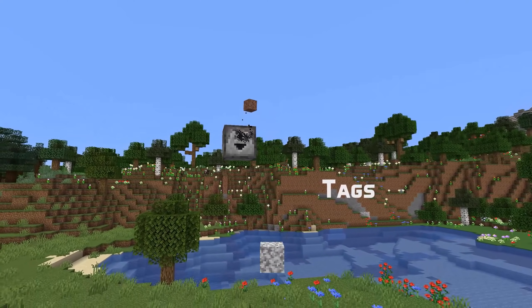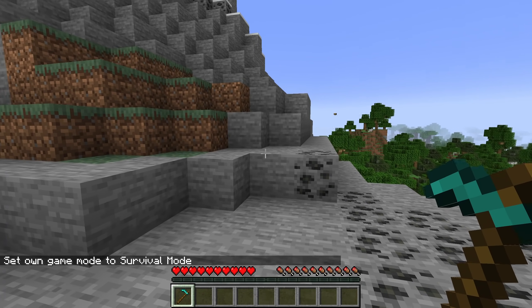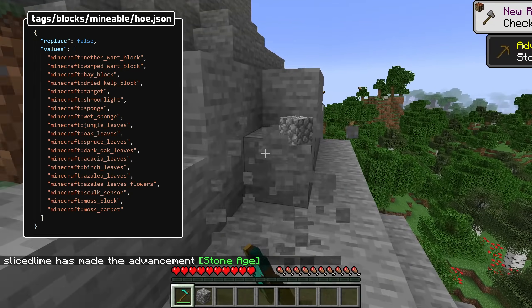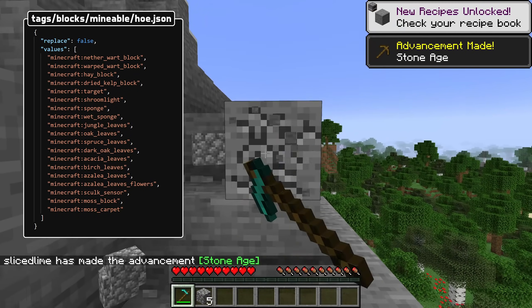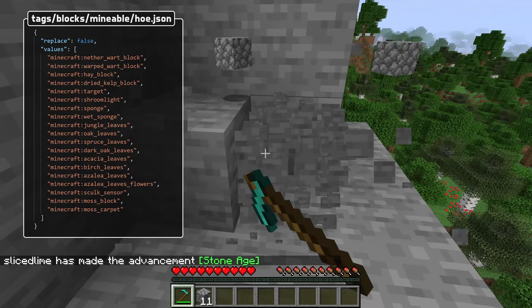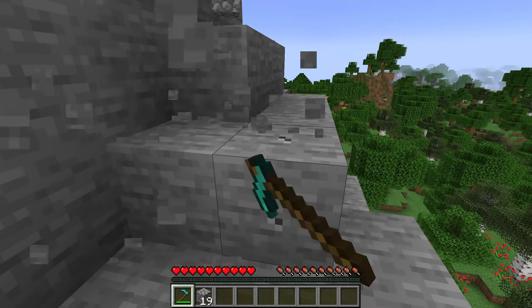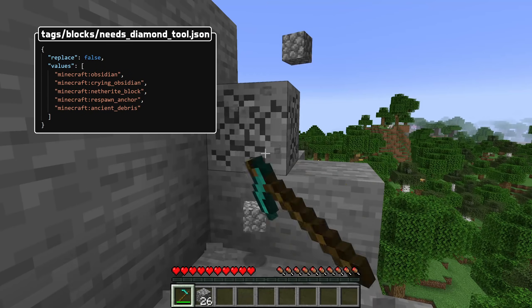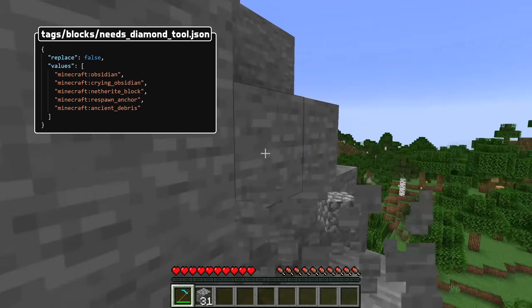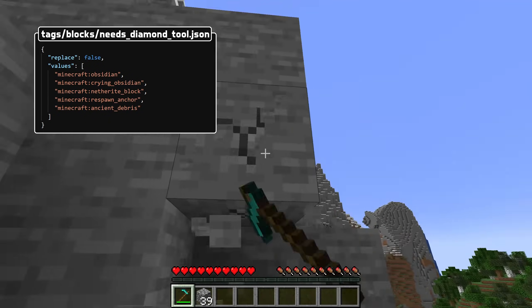Let's talk about tags — some pretty big news. Mineability of blocks is now controlled through tags. There are new block tags in the mineable folder called Axe, Hoe, Pickaxe, and Shovel. Blocks in those tags can be destroyed more quickly with the tools specified. Outside of the mineable folder there are also new tags: Needs Stone Tool, Needs Iron Tool, and Needs Diamond Tool. If a block is marked as requiring the correct tool to drop, then those tags determine what tier of the tool is required.